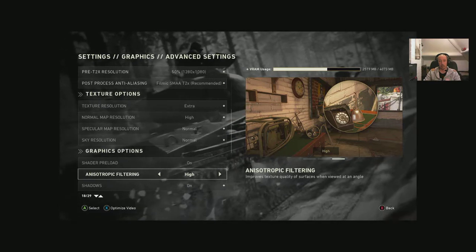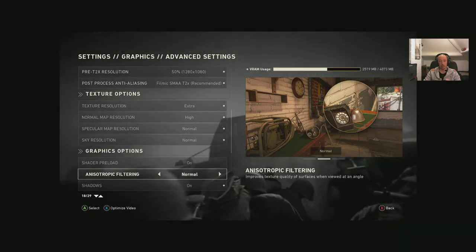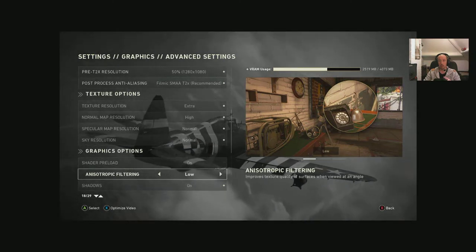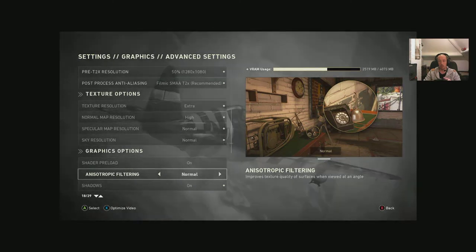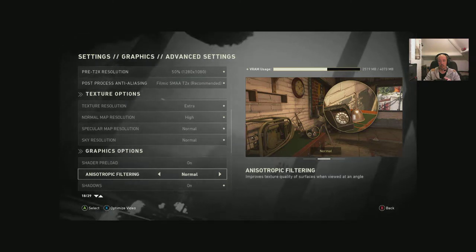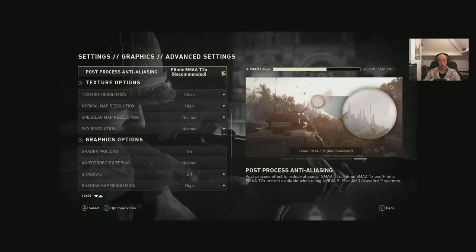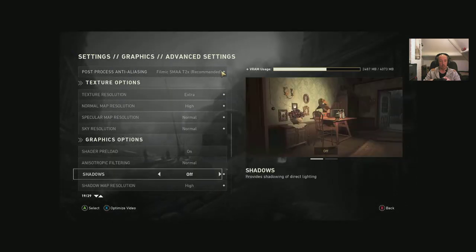Anisotropic filtering: high, normal, and low. Again, doesn't make too much difference — slight blurring at lower settings — but if you want to save performance you can notch that down. Shadows: shadow map resolution has normal, high, and extra options.